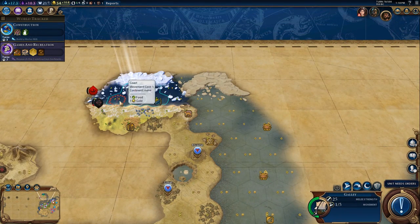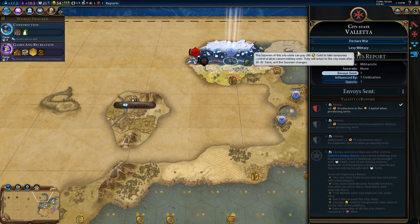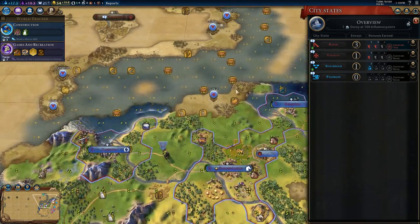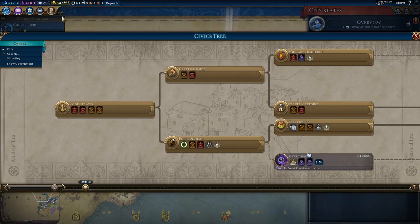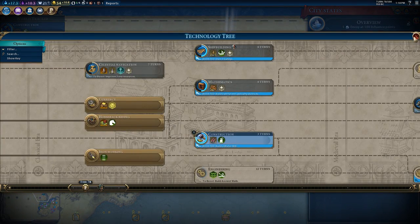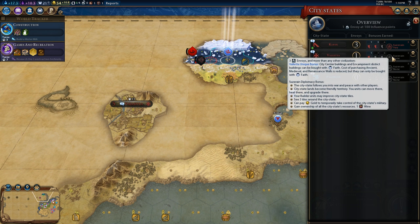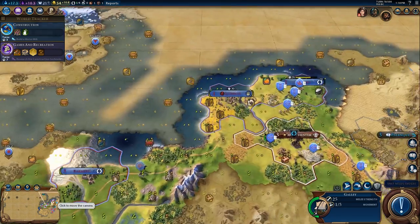We found Valletta and we were the first people to find it, so we get another envoy and are producing units even faster. They want me to trigger the Eureka for engineering, which is building walls — so we're definitely going to build walls to get that Eureka. Their unique bonus is that city center buildings and encampment district buildings can be bought with faith, which is really good and something we definitely want to exploit.